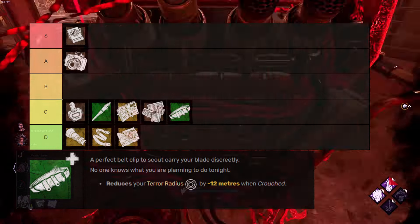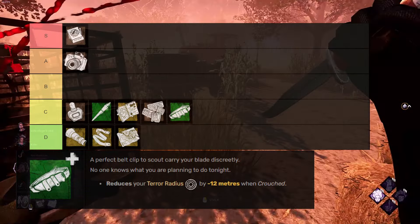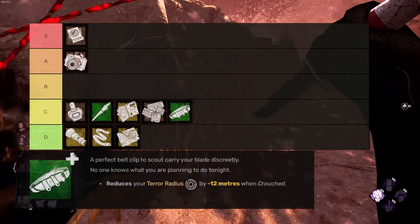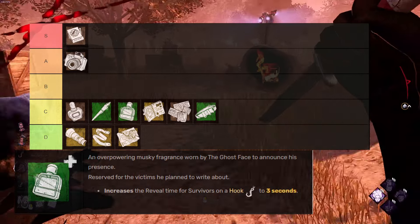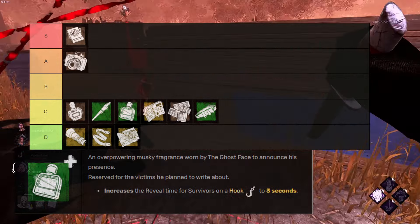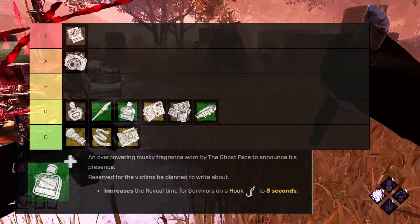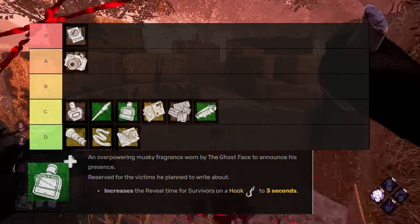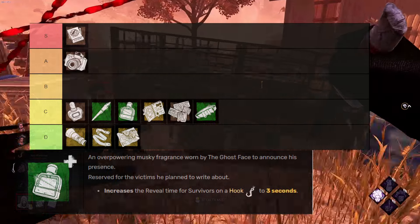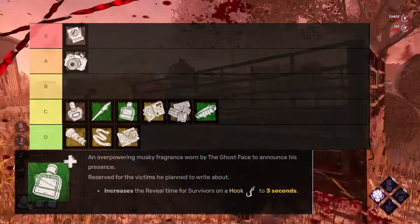You might think you're able to do some chase mind games with the crouch, but no good survivor is really going to fall for that, and you're better off using Matchbook to get yourself back more quickly. Training wheels add-ons aren't really high on these types of lists. Perfume is here for the same reasons as Chewed Pen — you shouldn't be getting seen by hooked players at all, because if they get unhooked, they can run straight for you with no consequences and get an easy reveal, especially if they have something like Off the Record. Most importantly, they'll just call you out to potential rescuers.